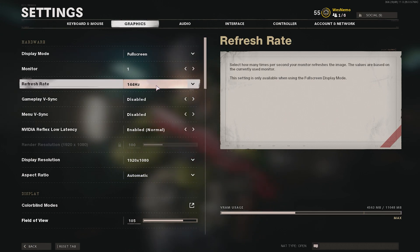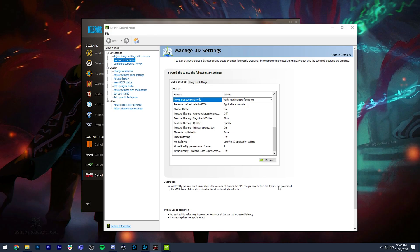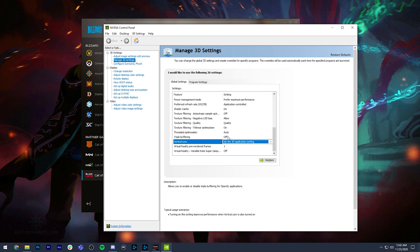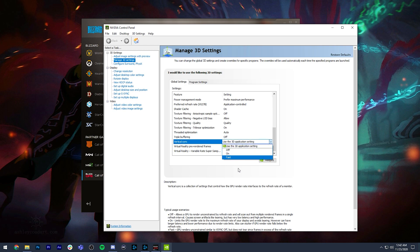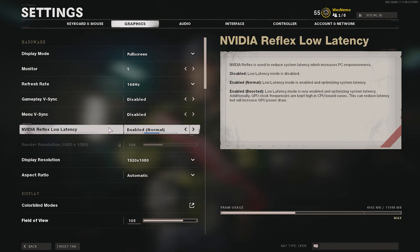Monitor and refresh rate settings are pretty self-explanatory. For gameplay V-Sync: vertical sync lets the GPU and monitor process more smoothly, causing a little input lag but improving picture quality and removing screen tearing. If you have an NVIDIA card and are having issues, disable it. In the NVIDIA Control Panel under Vertical Sync, I recommend switching to 'Fast' to handle screen tearing. You can disable menu V-Sync as well.